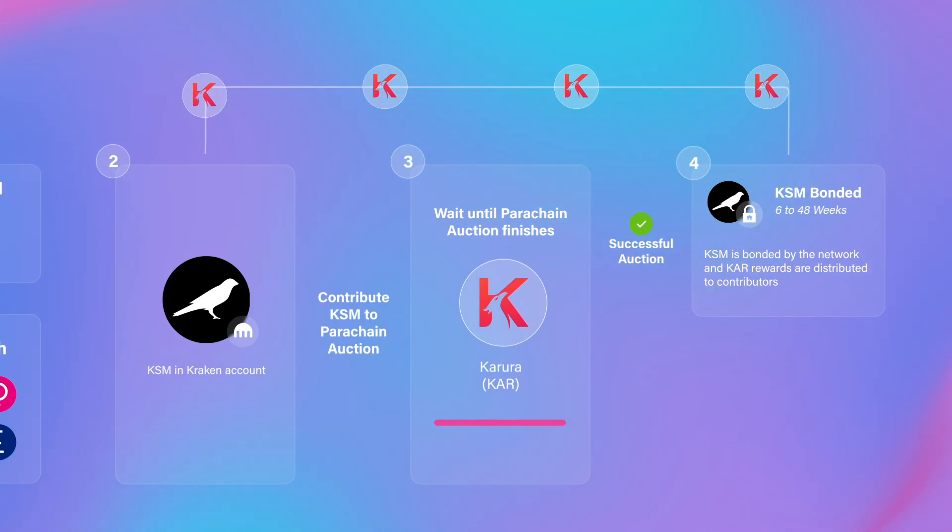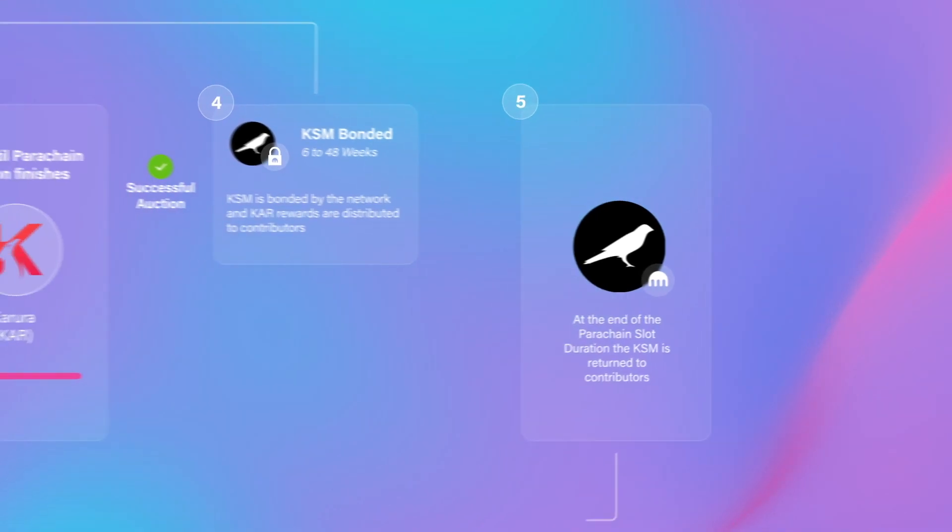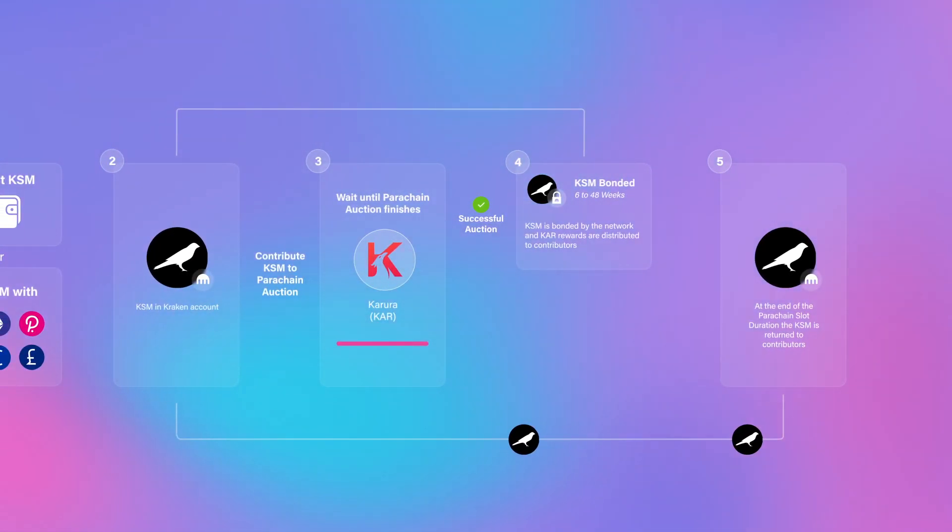It's important to know that the KSM contributed to a winning bid will be locked for 6 to 48 weeks before it can be returned to your Kraken account. At the end of this lockup, the KSM you contributed will be returned to your Kraken account, and you are also able to keep your parachain token so long as the network remains active.